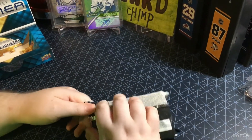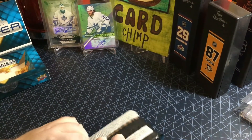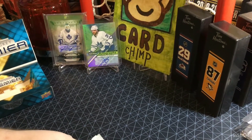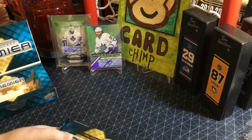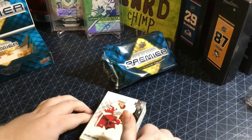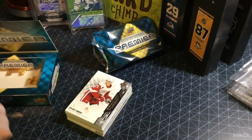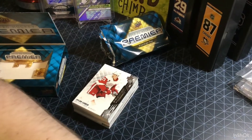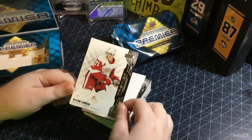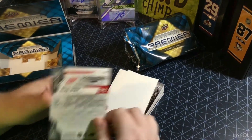And our one pack. First card — Dylan Larkin, base card, 166 of 299. Nice. Love the design.